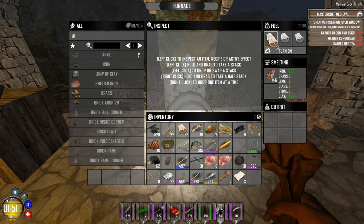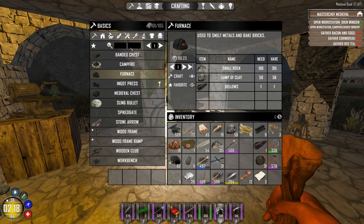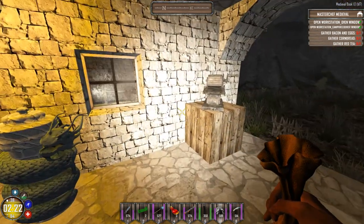This is all cooked up. Once you have your bellows, you can do your furnace. It's just kind of like this — you need your 100 rock, 50 lumps of clay, and your bellows. And you can just do that on your person and that will cook it up.